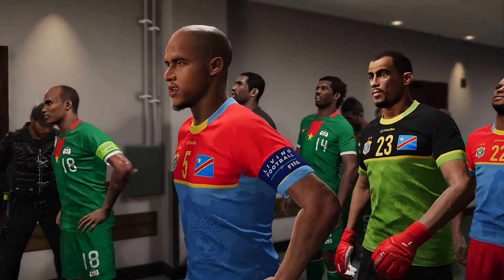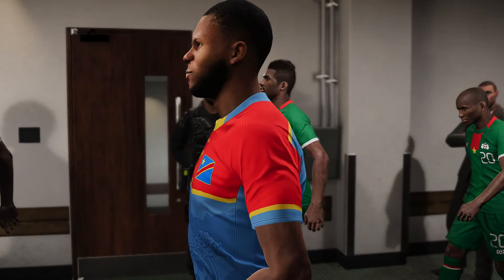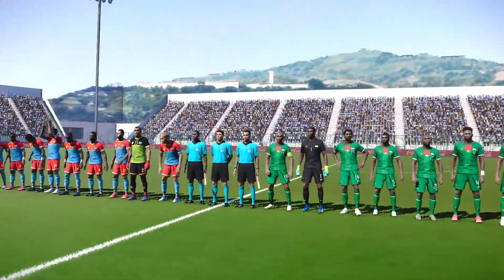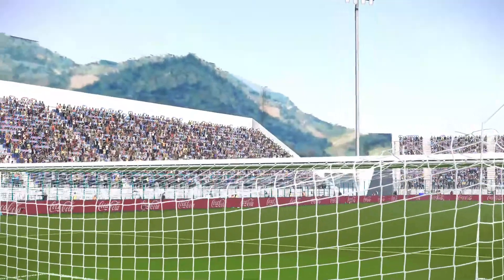So for the sake of the preview, that's where we're at. It is an authentic Congolese stadium. Let's see if these two sides are ready to exit the tunnel. Players line up on the pitch. Let's take another look around the Stade de Pointe Noire before we pause for the National Anthems.